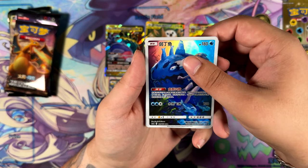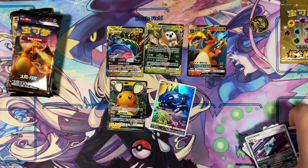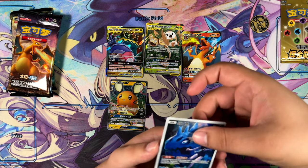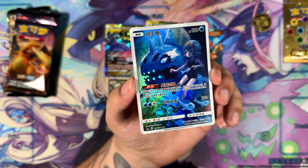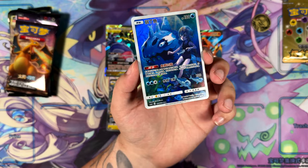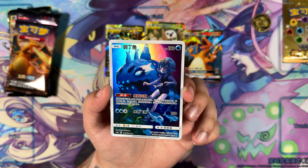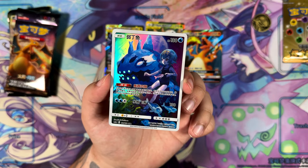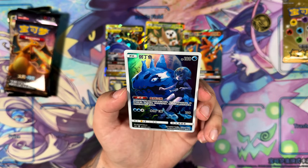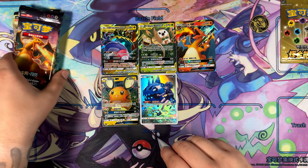I wasn't expecting to pull a Character Rare in this opening — that wasn't on my list. This is also one that has gotten really, really pricey, because all of these are from Dream League. So a lot of these have gotten pricey. I think I still have the Flareon one with the Togepi that I pulled a little while ago — still have that one in Chinese. So I'm adding this one to my collection right now. Really nice.